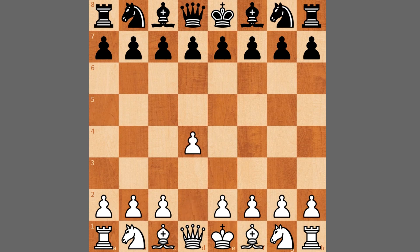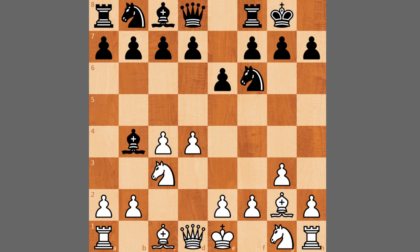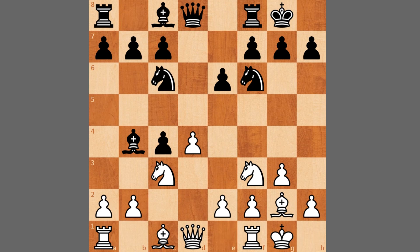The game starts off with d4, knight to f6, c4, e6, knight to c3, and bishop to b4 — the Nimzo-Indian Defense. Caruana goes for g3 preparing the fianchetto; to fianchetto is bishop to g2. After castles and bishop to g2, we have d5, knight to f3, pawn takes c4, castles, knight to c6, and here queen to a4 with the idea of playing a3 and recapturing the pawn.